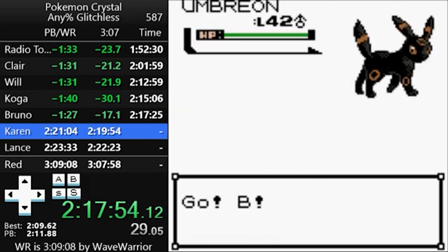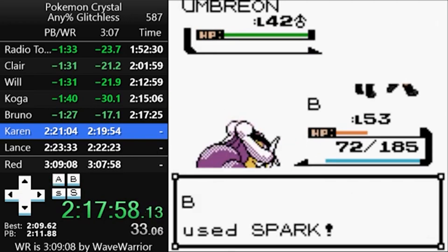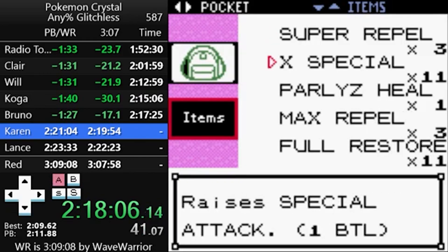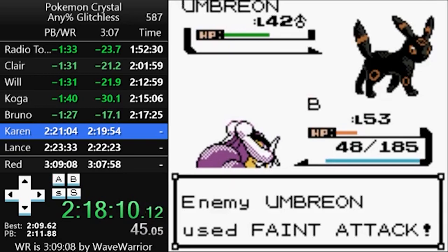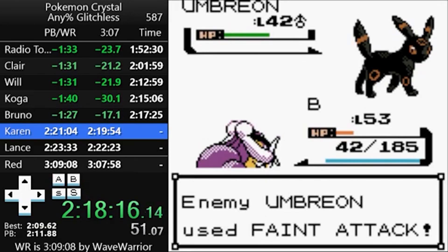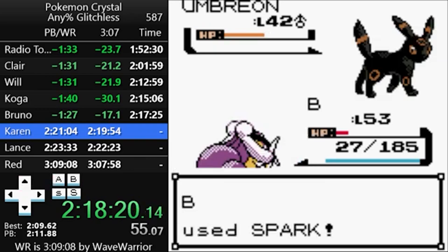Here she is — Karen. During the previous four fights, the goal was to find some way to take enough damage to get below half health, which manipulates Karen's AI. Her Umbreon favors Feint Attack and Sand Attack: if you're above half health, she'll usually use Sand Attack, but below half she'll usually use Feint Attack. We want Feint Attack because it barely does any damage to Raikou, so if you get it three times in a row while you set up to sweep her team, you'll have 100% accuracy on your moves and you're pretty much home free.